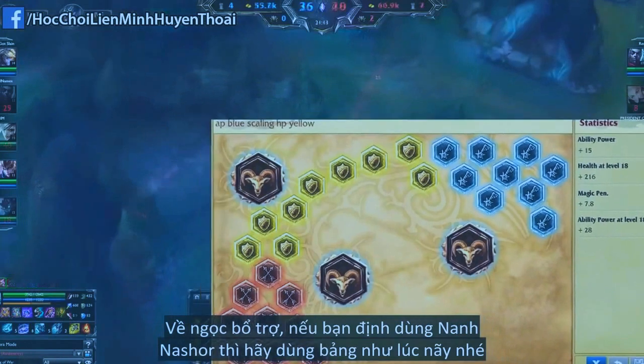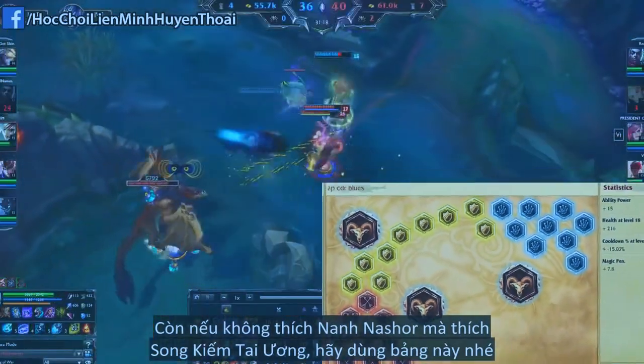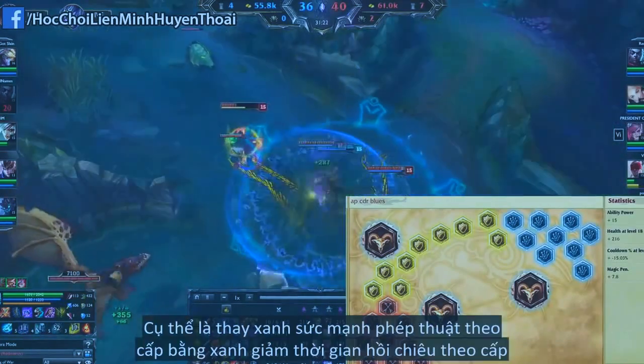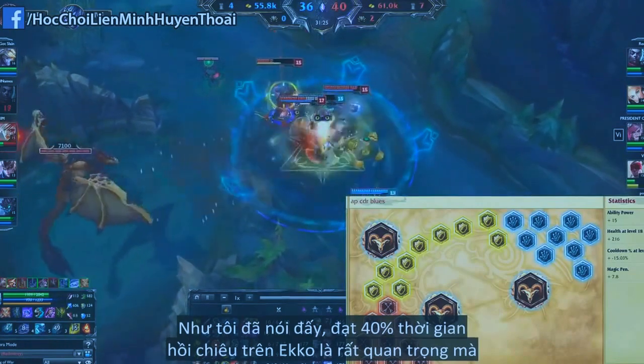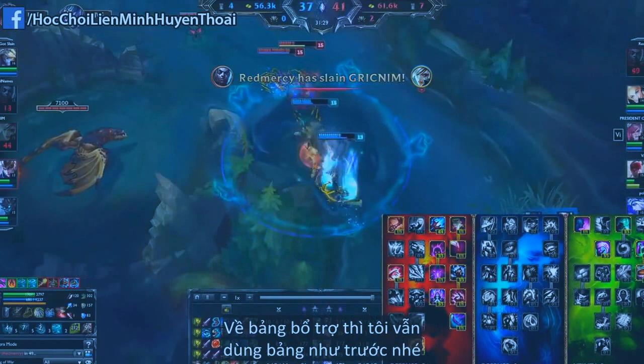For runes, if you opt for Nashor's Tooth, go for the same page as mentioned earlier. But if you prefer Lich Bane, go for this page instead — where instead of AP per level Blues, you take CDR per level Blues. Getting 40% CDR on Echo is just too important. For the mastery page, I still use the exact same one.